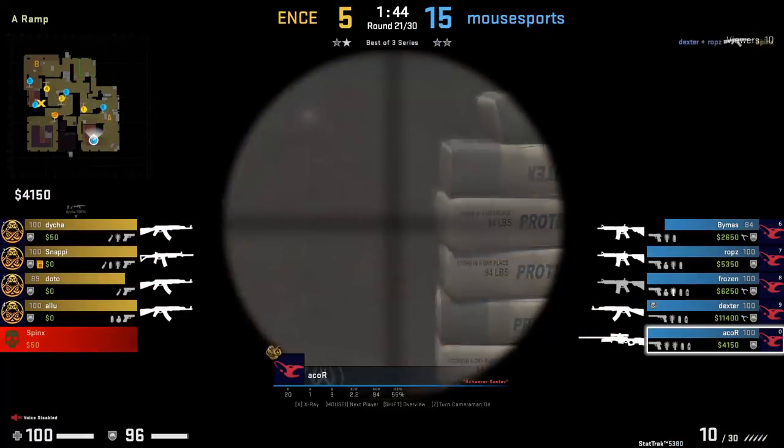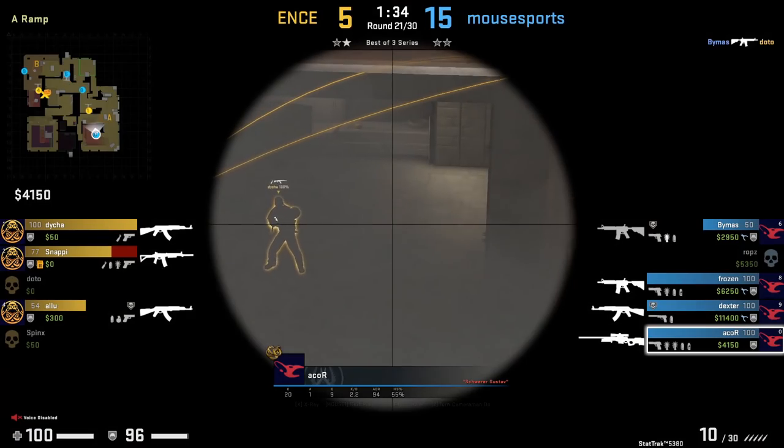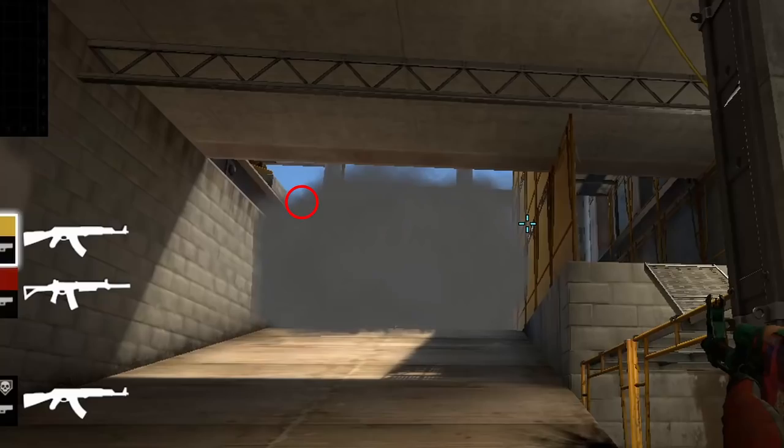Acor initially tries to peek ramp with an AWP but gets smoked out. Then he jumps onto the ramp sandbag to peek over the smoke, however Deha spots him and kills him. Here's Deha's POV without x-ray — it is really hard to spot Acor, just a little bit of his head is sticking out. Well played Deha.